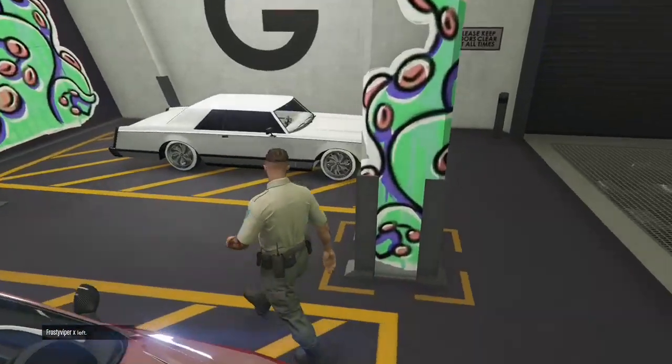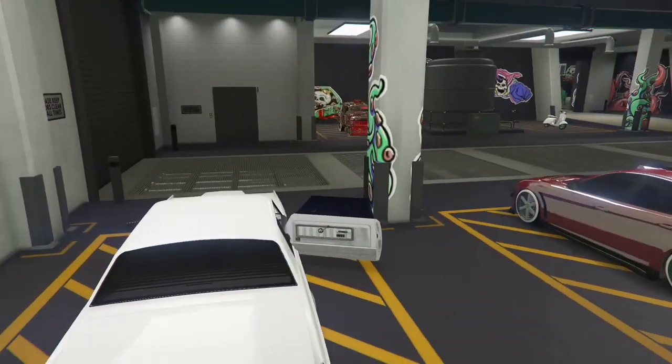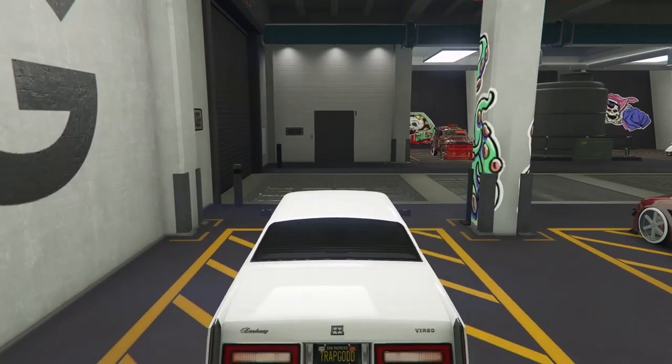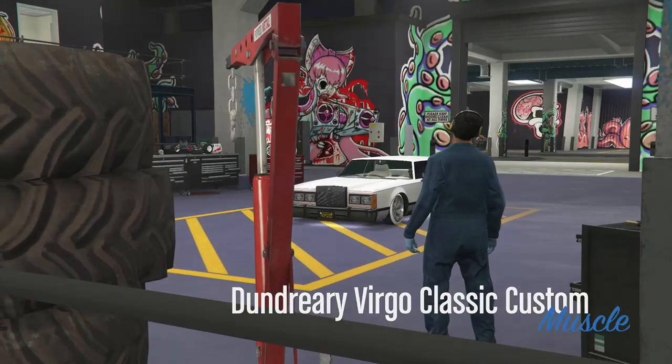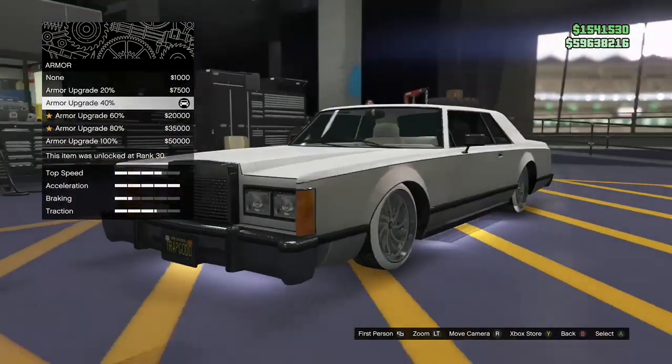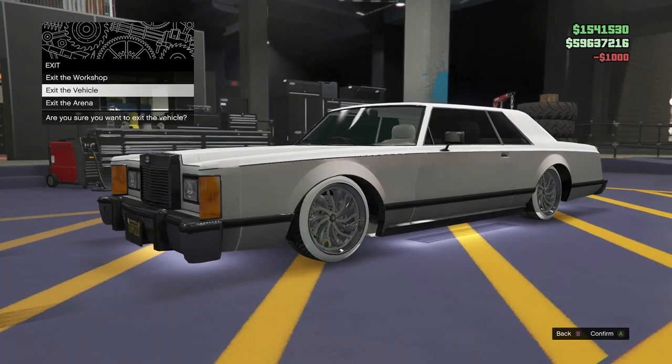This looks so sick. To save the vehicle, simply get in the car and press right on the D-pad to modify it. It will drive in just like this, and you want to change something on the car — you can just change the armor if you want. It doesn't really matter, just the cheapest thing. Then exit the workshop and the car will be yours.